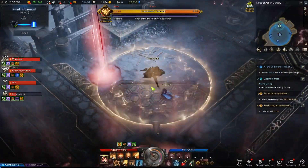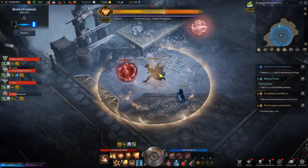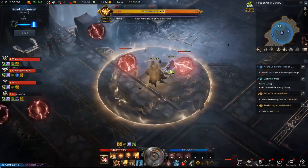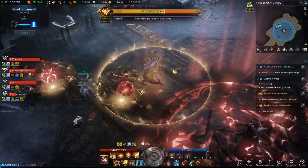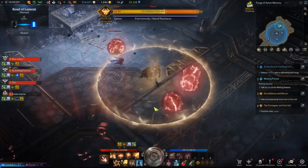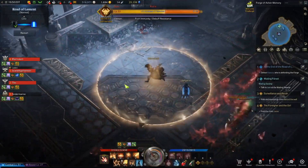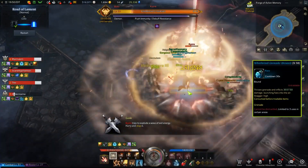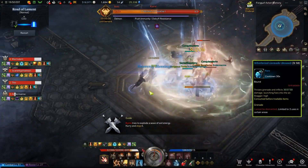Eventually, red orbs will spawn around the outside of the arena and they will slowly start to move towards the boss. The only way to kill these orbs is with the aura that you now have. If too many orbs reach the boss, this will wipe the party. She only does this mechanic once. The only other thing to watch out for is one stagger check — use your high stagger abilities and equip whirlwind grenades if needed.